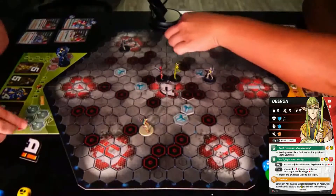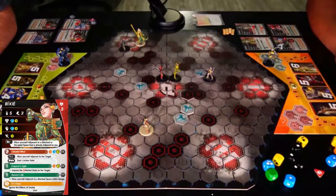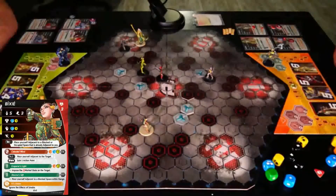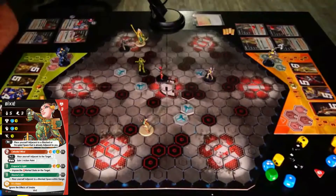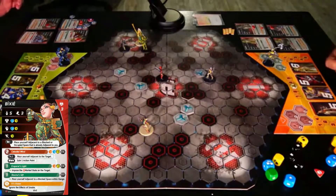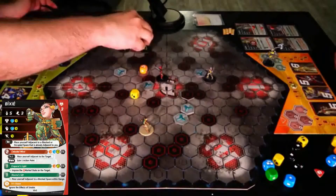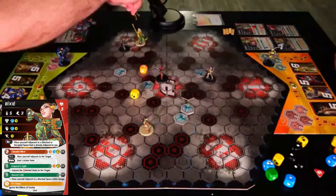And that will leave us off with Bixie and Oberon. Two on movement: 1, 2, 3, 4, 5. And two more on movement. We are playing incorrectly. I have to move to here. We are then going to attempt to use Emperor's Light, which is a green ability, on Oberon. I need a shield and an exclamation point. This allows me to teleport adjacent to a blocked or occupied space that is already adjacent to you. So we're going to put her on the other side of Oberon.